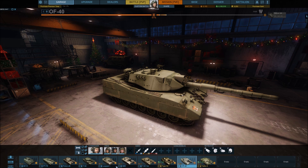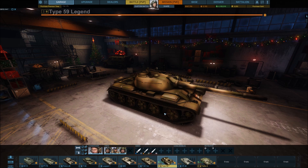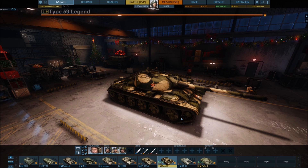Anyway guys, the interesting and best thing about this is: if you logged in, or will log in between the 18th of December and the 3rd of January, you will get a gift tank. Obsidian and the game are actually gifting you with the Type 59 Legend. And here it is — this is the Type 59 Legend.